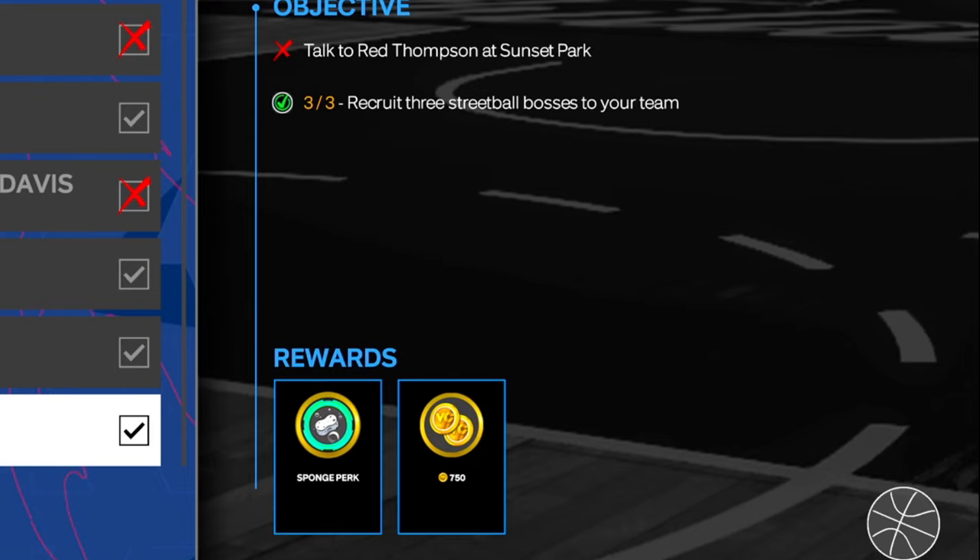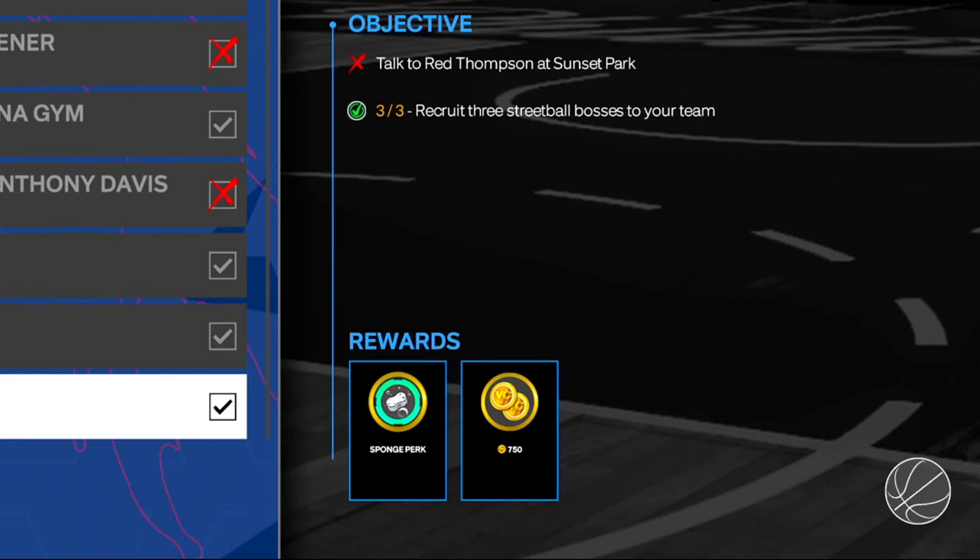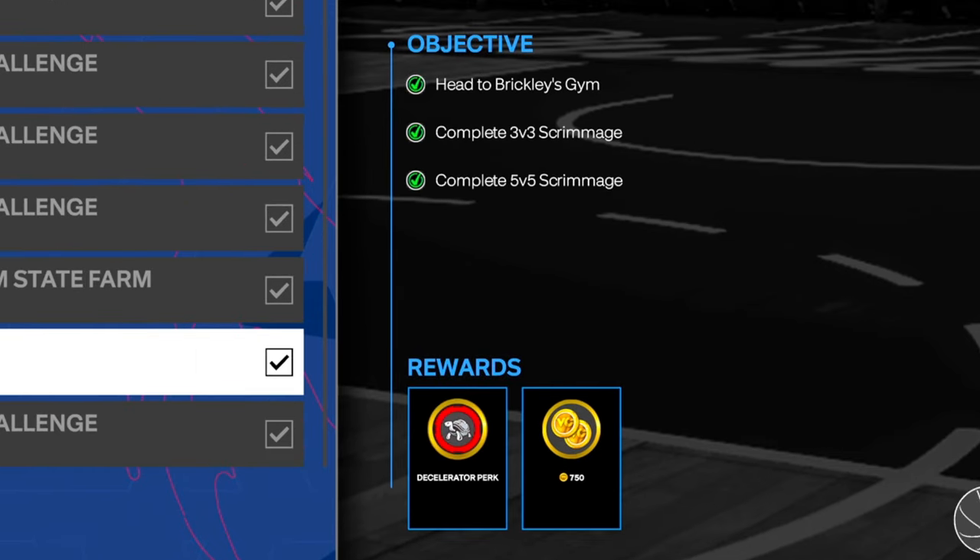The Sponge perk is fairly easy to do — the further you progress through the streetball games and beat more people, you'll be able to equip the bosses and put them on your team. For the Decelerator perk, all you have to do is head over to the Chris Brickley gym on one of the days it's open.